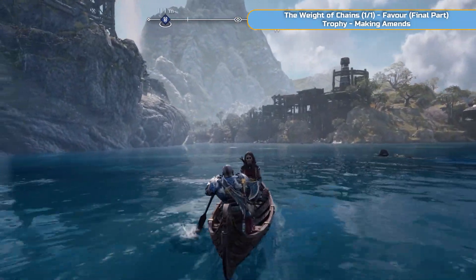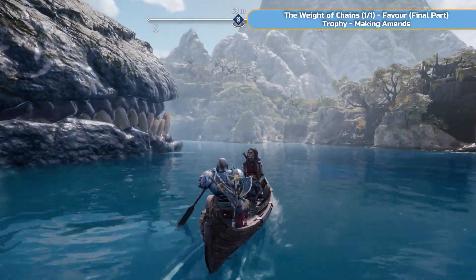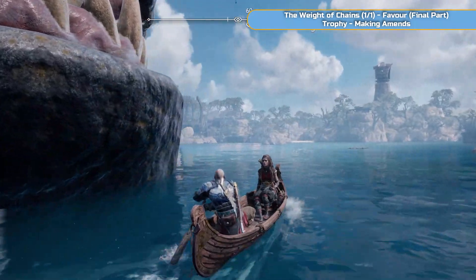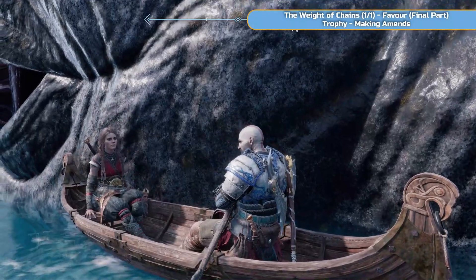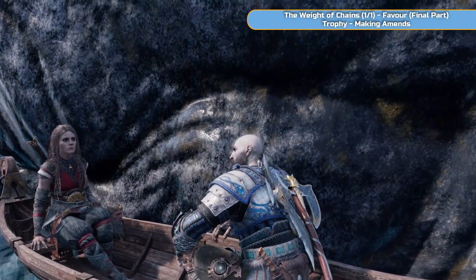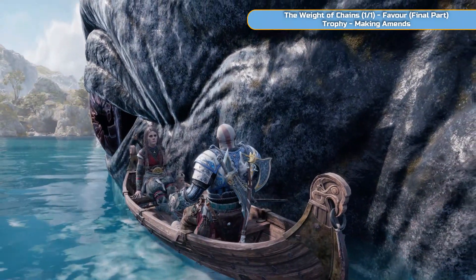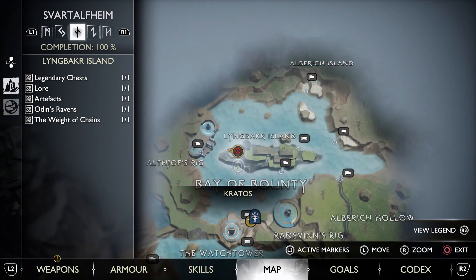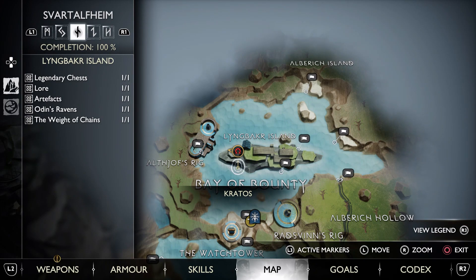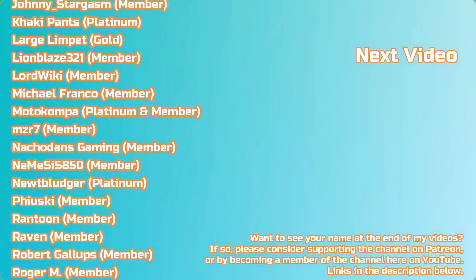To do that you have to boat round to its eye — not this one, you have to go round to the other side. Then interact with the eye and you are done, and you will get the trophy Making Amends, as well as 100% in Lingbaka Island. You can see the eye has opened up — just sit next to it. There is a whole cutscene and sequence here but I'm going to cut it out. And you will see in the top corner you'll get the trophy Making Amends — there it is. 100% in Lingbaka Island and for me Svartalheim 100% done as well. Thanks very much for watching and I'll see you on the next one.